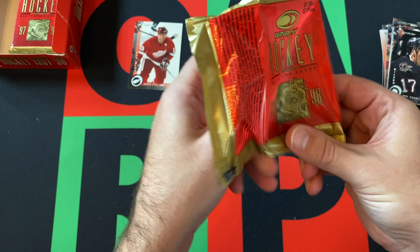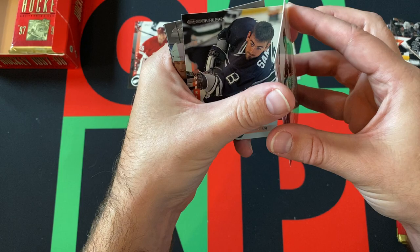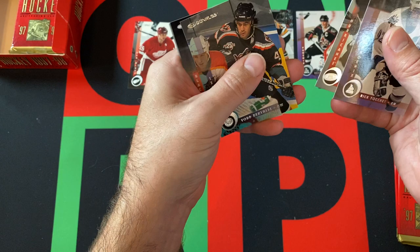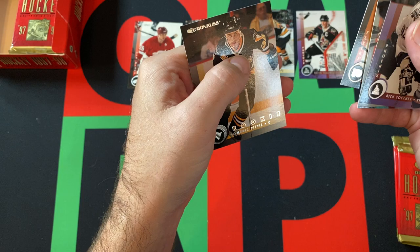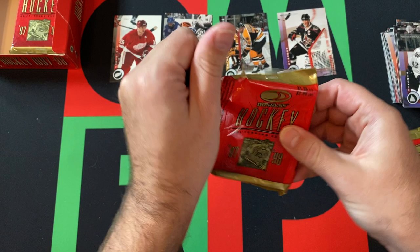Next up, we got Felix Potvin starting things out — he's a pretty good star, I'll put him up there. Stefan Vassette, Ray Bork — that's my boy — Keith Kachuk, Rick Tokik, Jeff Sanderson, Todd Bertuzzi, Ethan Moreau, Paul Healy again, and Dominic Pittis of the Penguins, rookie card. I don't remember him, not to say I remember every Penguin.